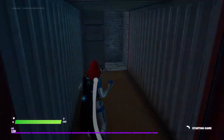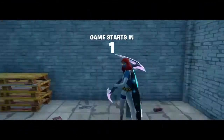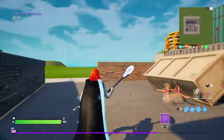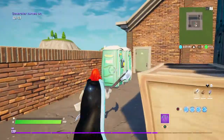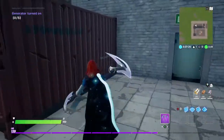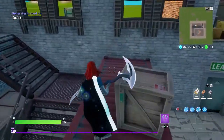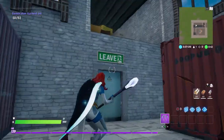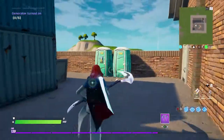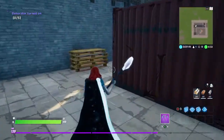Now start the game again as normal. Go out here — still got zero out of five generators. Now what you want to do: say the killer's chasing you, you need to get away from him, press the button and it automatically puts you right here in the hiding spot. As you can see it automatically puts you right here, which is good. It's supposed to put you right here. Click it — it takes you right here.